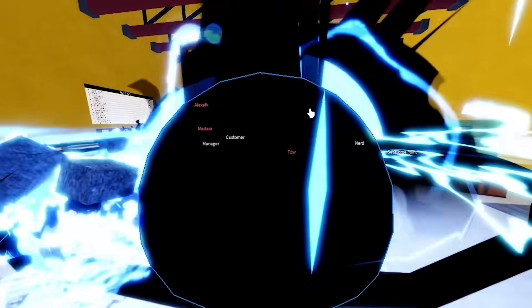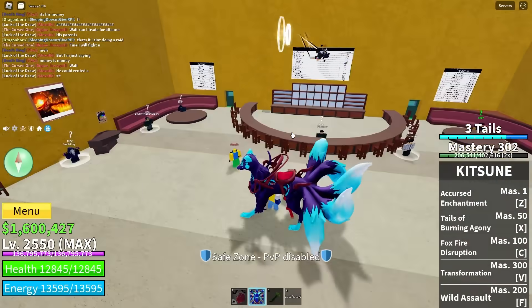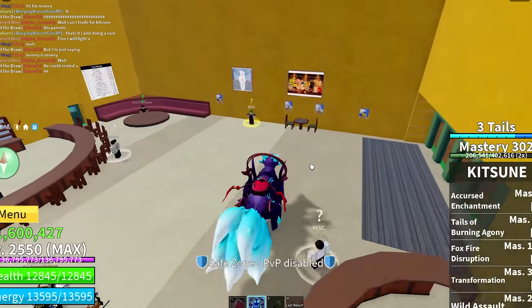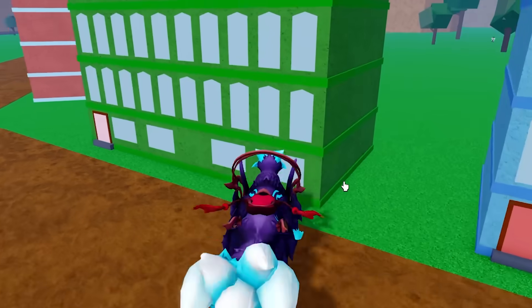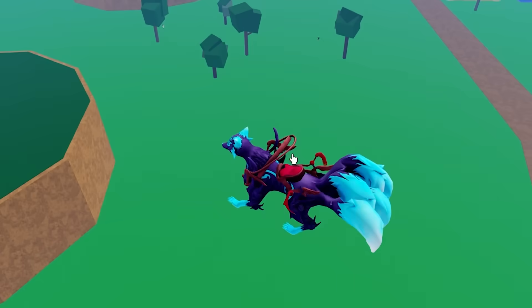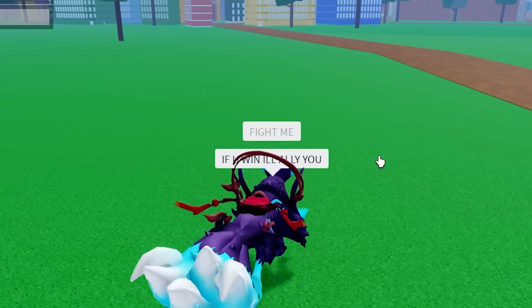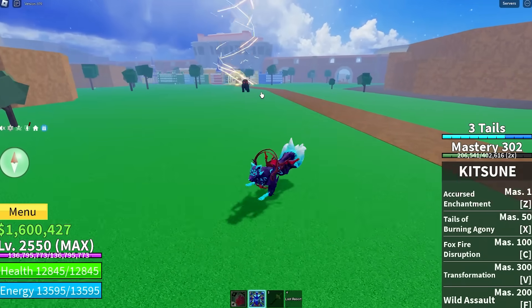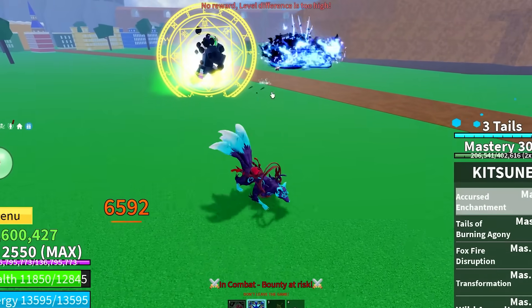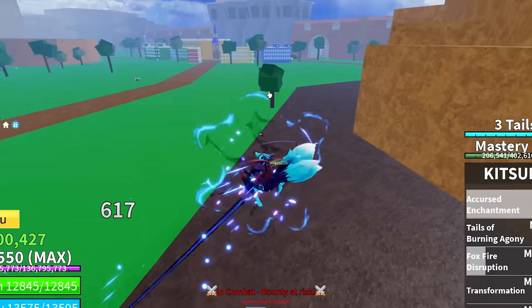I'm going to transform in front of these goobers and see what they think. Look at everybody freaking out! This guy said I could have rented a house - I could not have rented a house with 4,000 Robux. I dare one of you to fight me! We're so fast - look at how fast we can move. Someone wants me to ally them - I said 'fight me, if you win I'll ally you.' Animal versus animal - Mammoth versus Kitsune! We got a Buddha after us - and we literally murdered him right away.